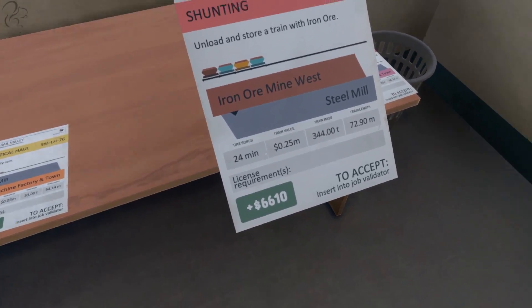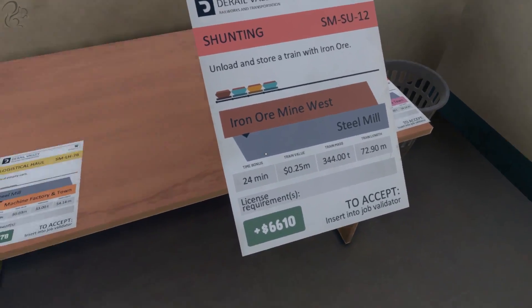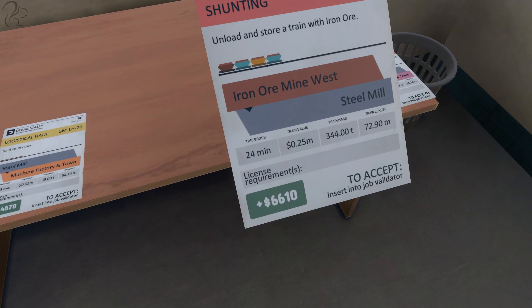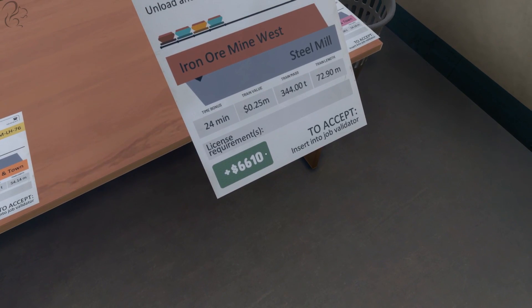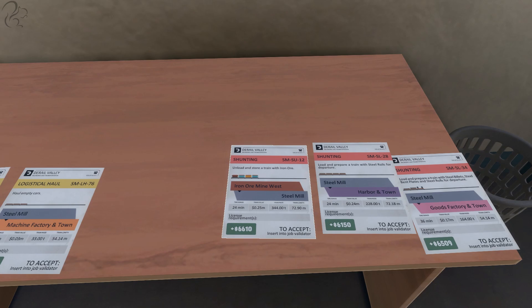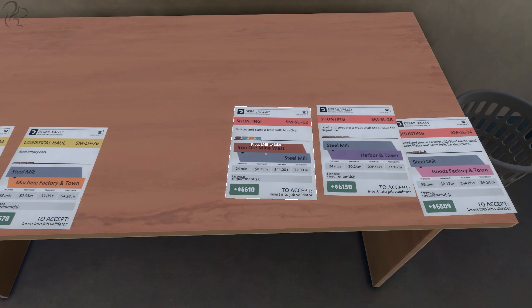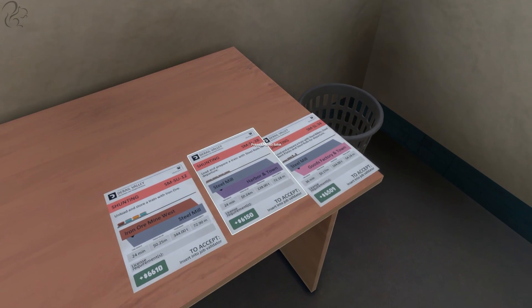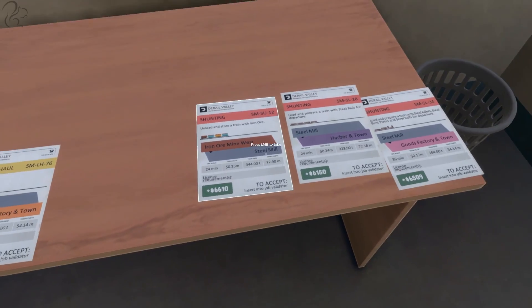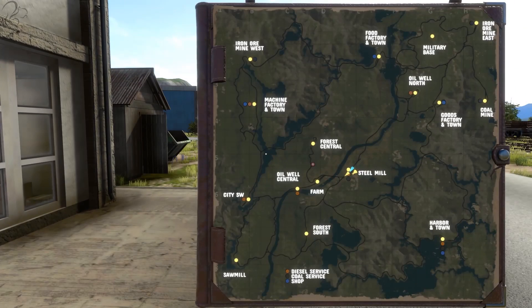Finally, if we look at the bonus time — this is how long you get to do it. If you complete it, if you hand the job in, move the goods around and hand it into the job validator within 24 minutes, as well as that money, you get another 50% bonus — which is honestly the way to make money in this game. Because 50% is a lot. Bear in mind, this is not how much you'll actually take home, because while you're doing this, you're going to be accumulating fees on the locomotive and it's going to cost you money. So you're going to have expenses to pay, and you have to pay those expenses before you can buy your license. That is pretty much a very high level, 30-minute overview of where we're currently at with Derail Valley.